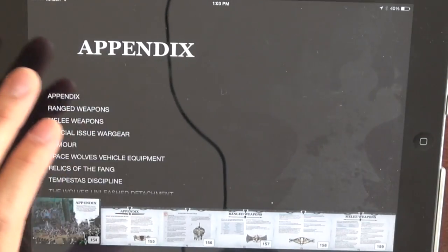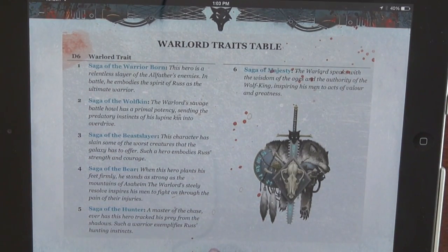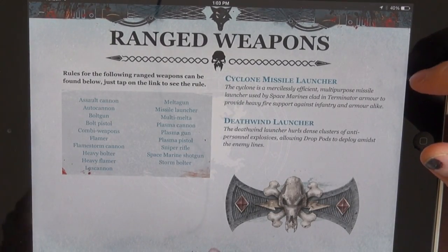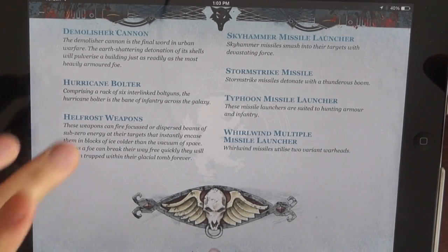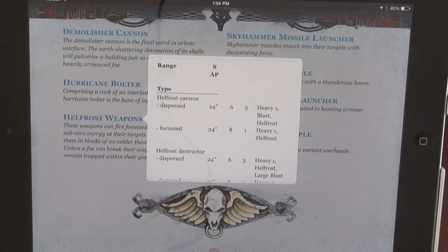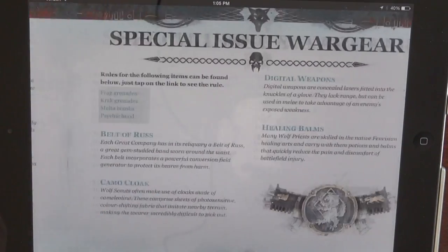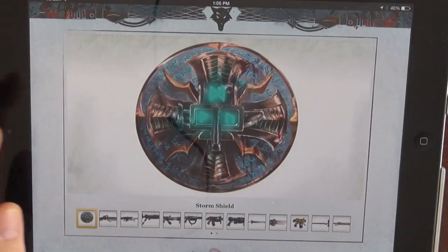All in all, I'm pretty happy with the codex. It looks pretty cool. I can't wait to get my special edition. I'm not going to go through the sagas — there's nothing super impressive. They're not sagas anymore; they're just warlord traits, and they're about average. The Hellfrost, I think, is going to be the new lovely — the Hellfrost special rule making someone take a strength test and dying is pretty nifty. A lot of different other options that we're going to see come out in some new combos. It'll be pretty interesting once you get it on the table.